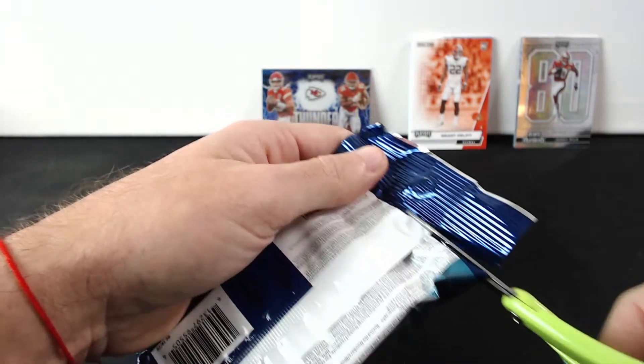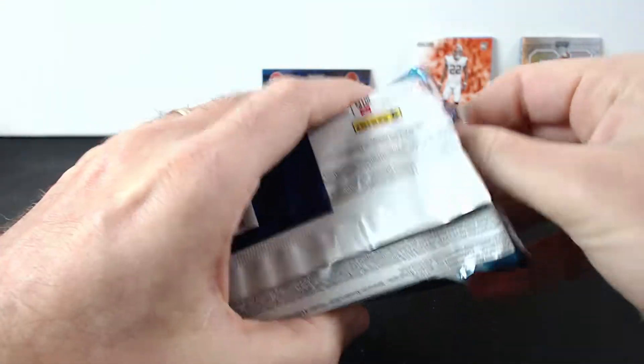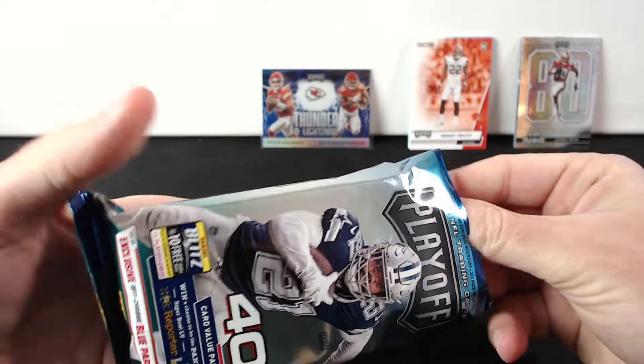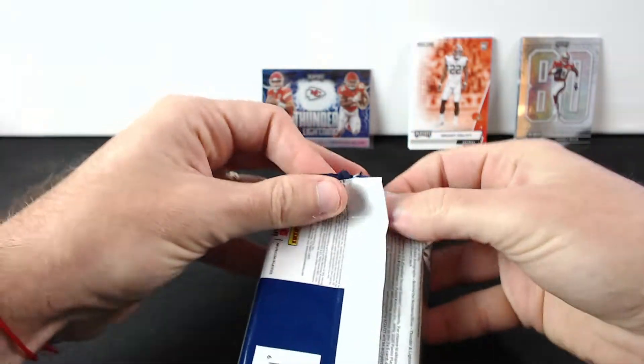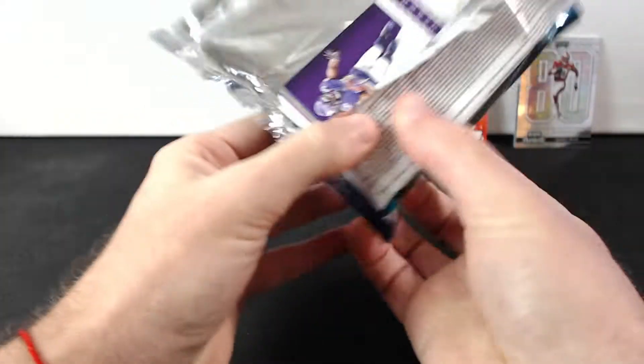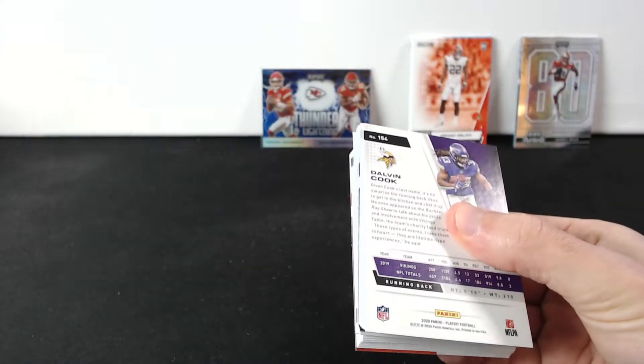Let's see what another blue one we're gonna get in the second value pack. First one is actually nice - Patrick Mahomes with Clyde again. Let's see what this fatty is gonna have.